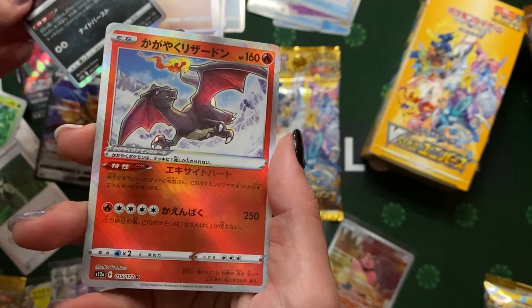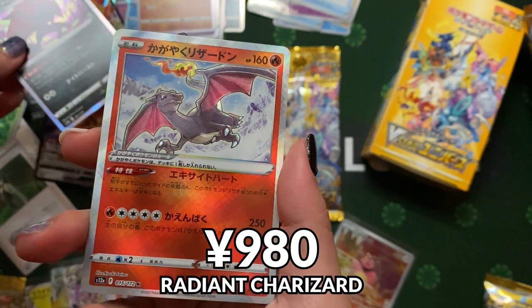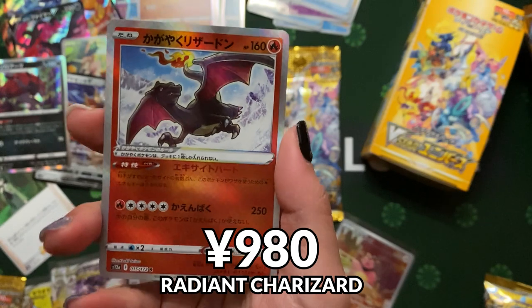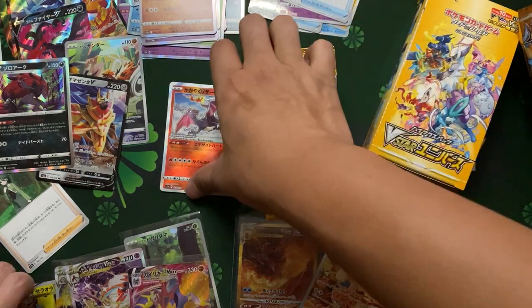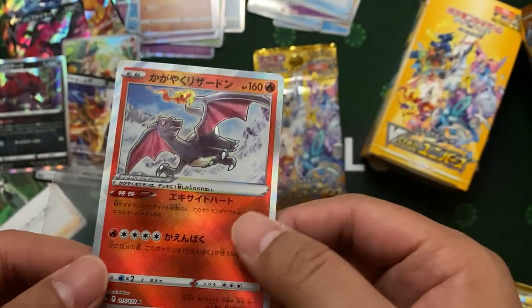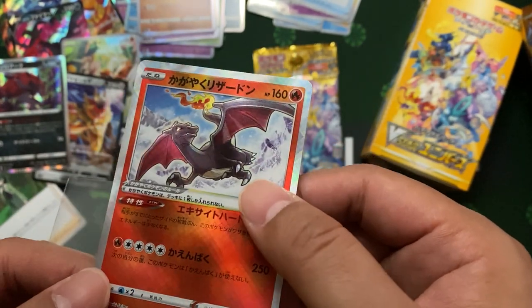Oh my goodness guys, this is some Charizard — this has got some value. Before we do the box opening, this is like 980 dollars yen. Oh my goodness! Well done SJ! Oh my goodness! This is a little Charizard — it's like the Radiance form, you know, it has the textured type.